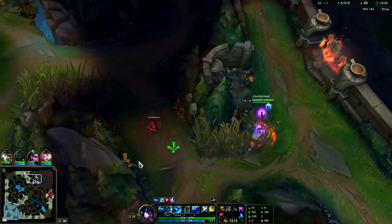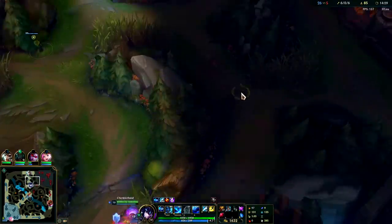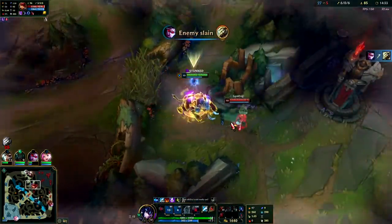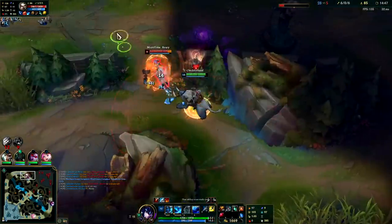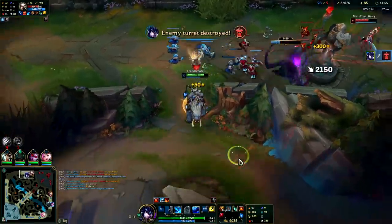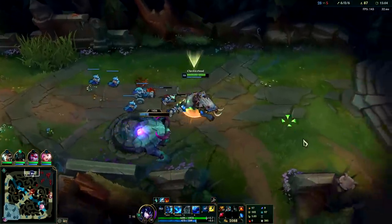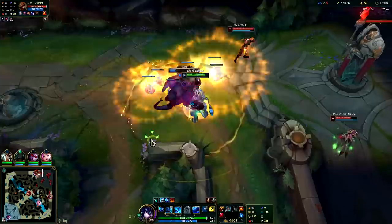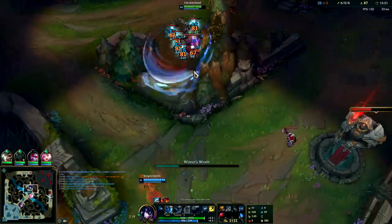There's Annie — auto attack, W, yeah she's zooming away. I have R but I also need to lay the Herald. I'll lay it — I don't want to die or forget. I missed my second part of W which sucks, but we'll get the turret at least. I think I can solo Camille. I'm going to pop a refill and shove this in — I want to get one more Herald bash if possible. Come on Herald, do your thing — there we go!